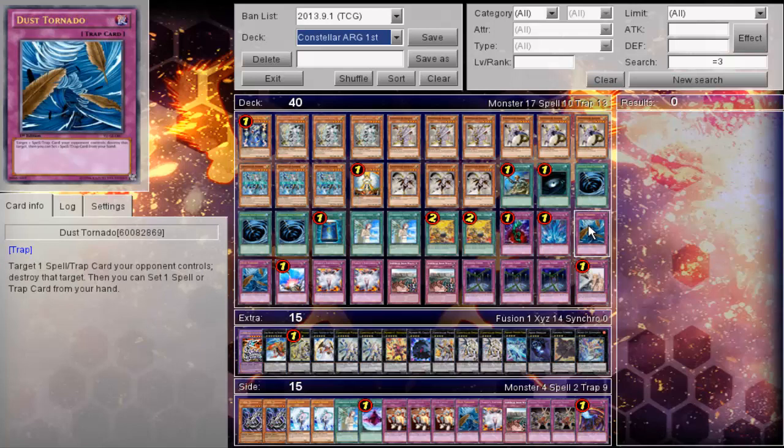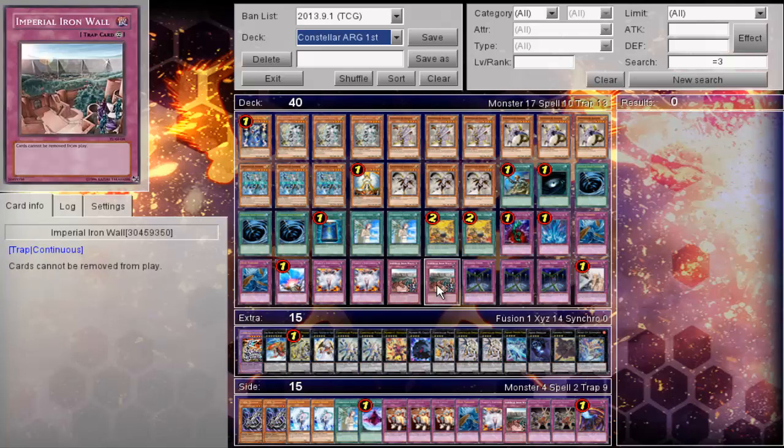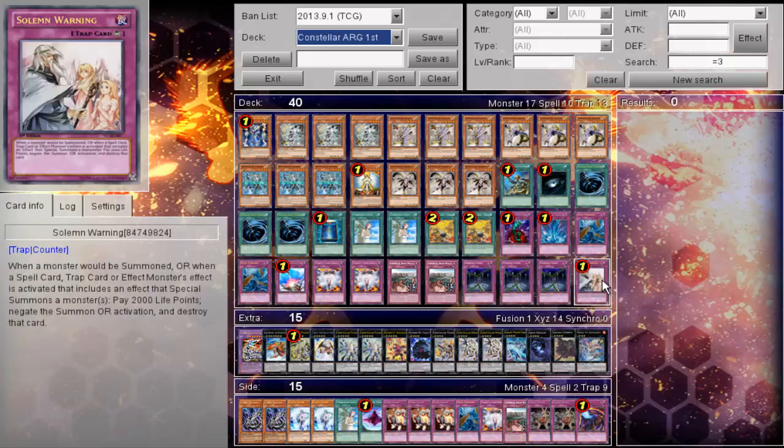One Compulse, two Emptiness, two Imperial Iron Walls, Triple Chain, and one Solemn Warning.